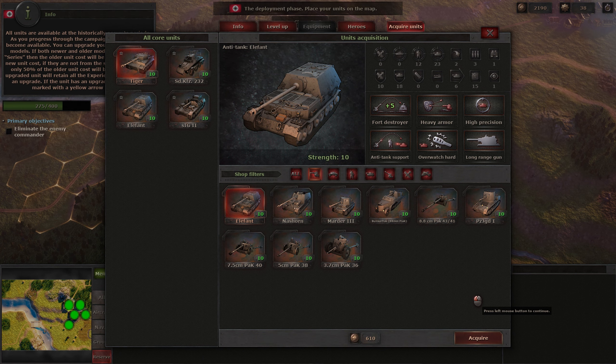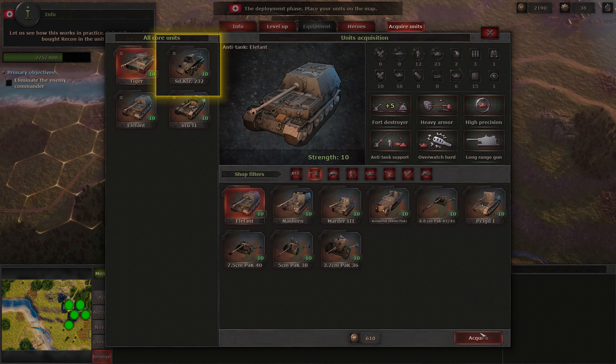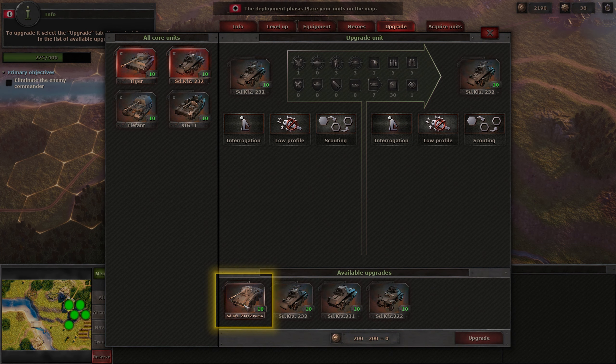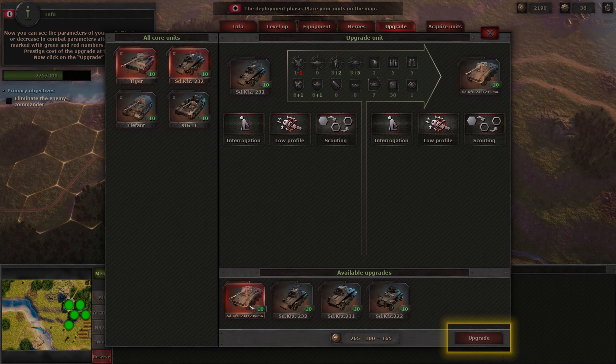The upgraded unit will retain all the experience gained before an upgrade. If the unit has an upgrade available, it is marked with the yellow arrow symbol. Let us see how this works in practice. Select the newly bought recon in the unit list. To upgrade it, select the upgrade tab, then select recon in the list of available upgrades. Now you can see the parameters of your unit. The increase or decrease in combat parameters after the upgrade is marked with green and red numbers. You can see the prestige cost of the upgrade at the bottom. Now click on the upgrade button.